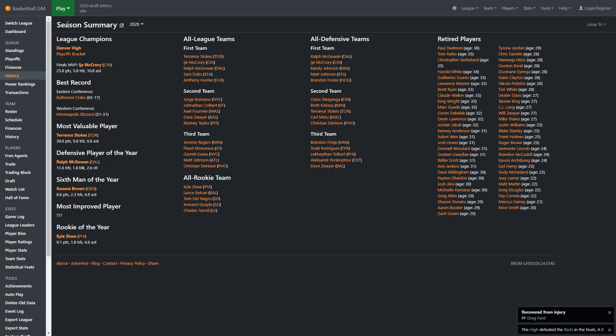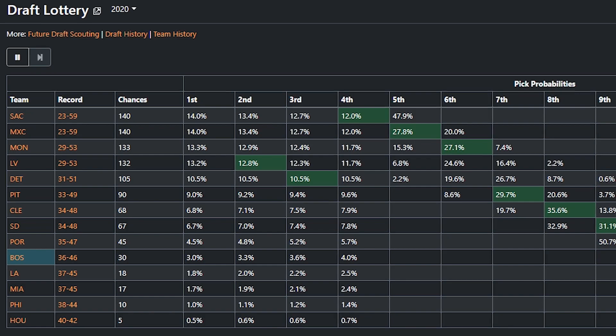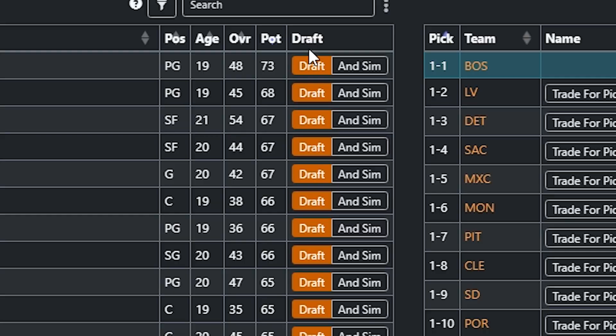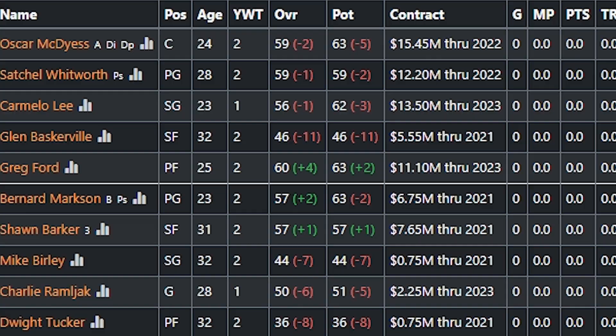Then we have the off-season, kind of like what we're in right now. If you didn't make the playoffs, this is your playoffs. You got the draft lottery where prayer is your best chance to get the first pick, the actual draft where you see if you have a good eye for talent, and free agency which is like a second draft if you've got the money for it. Once that's done you start anew, but not before you see the new ratings for your players.